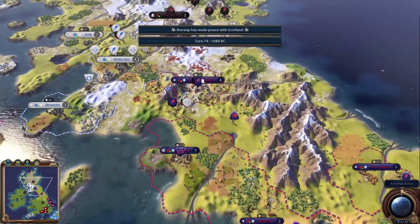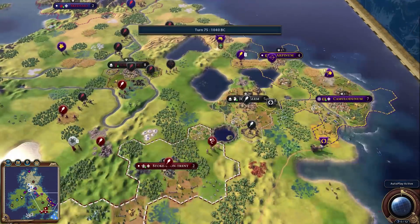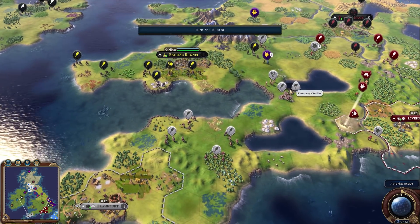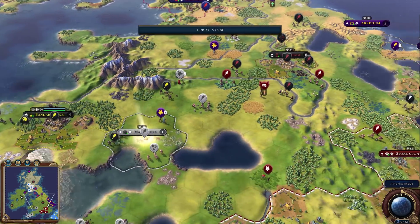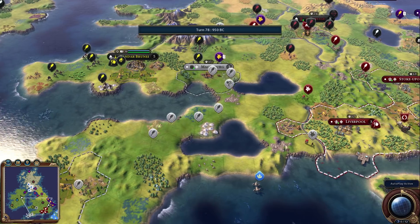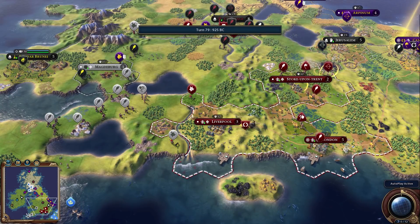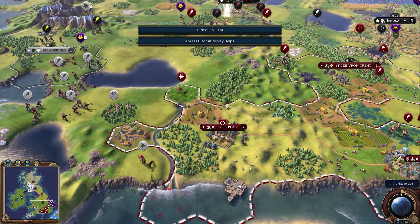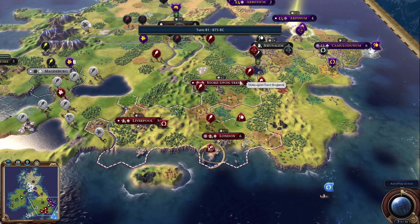Norway and Scotland made peace, just like I expected. City counts: Scotland has three, Norway has four, Rome has three, England has three, Germany still at two. Germany's settler finally started moving after about ten turns of doing nothing, putting them in last place. The loyalty on their new city should be okay since it's far enough from Liverpool, and it actually looks like they might be gearing up to declare war on England.